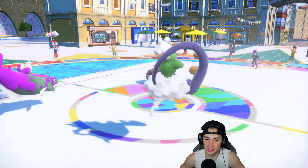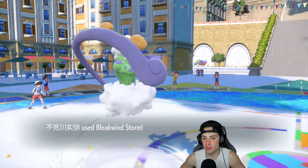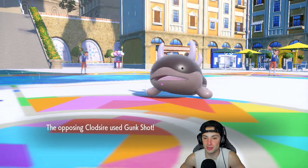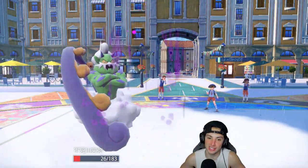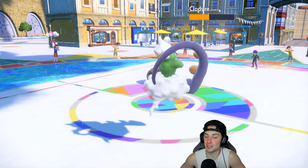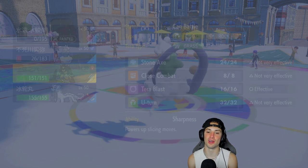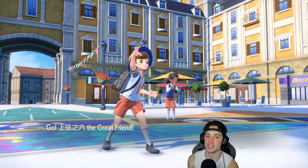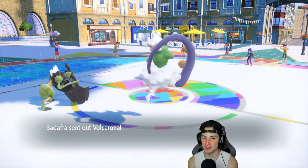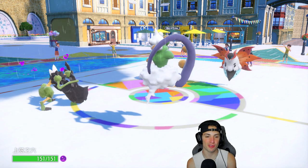Aqua Jet flies and takes out Palafin, but Life Orb damage might take out Basculegion. Bleakwind Storm is landing — I'm pretty sure it lands 100% of the time in rain. Gunk Shot comes but doesn't KO me, so I get off another turn. Clodsire is eating up shots, but I can bring out Kleavor to clean everything up and go 2-0. Then Volcarona comes out — but I forgot about the spikes.